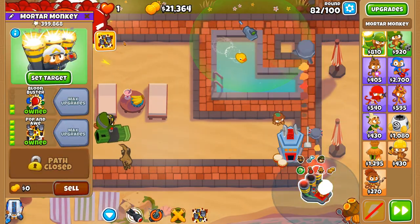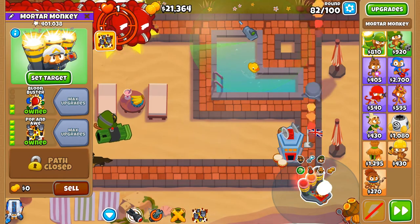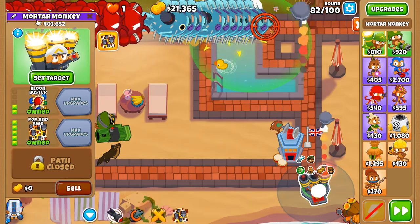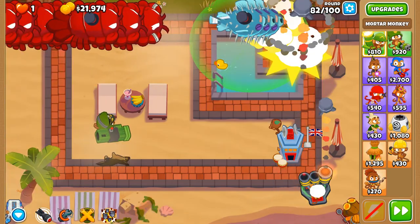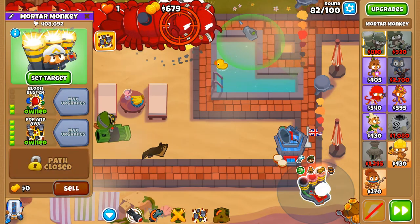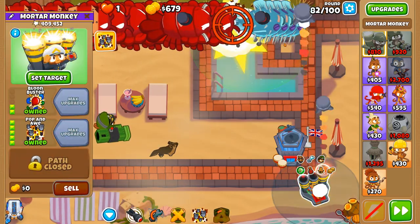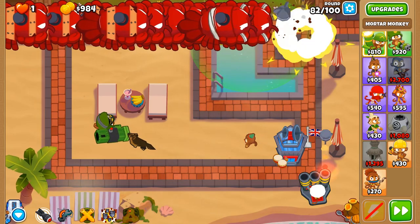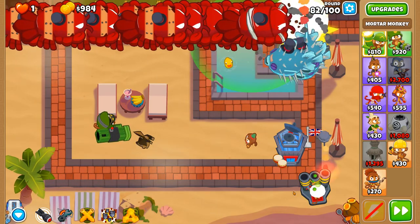We'll do a little micro managing just so they get some initial pops underway. I do not want to ruin our chances later on just because of one shell. Called to Arms is there — lovely. Two forms of temporary but very worthwhile attack speed buffs.